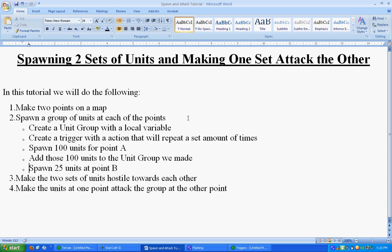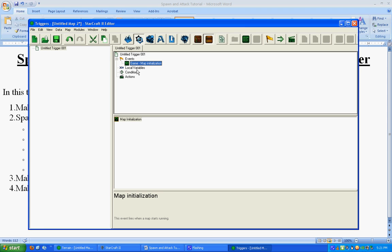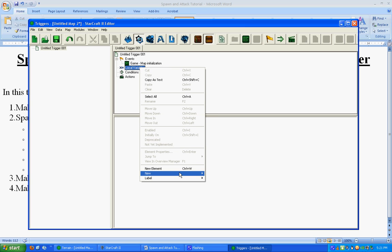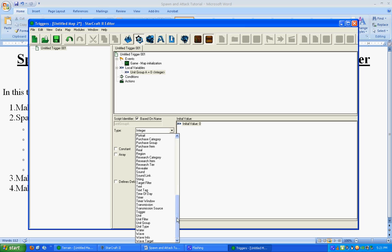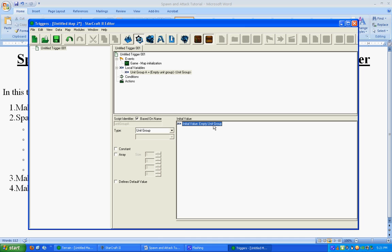Next we're going to spawn a group of units at each point. To do that, we need to create a unit group with a local variable. Down here you see Local Variable — if you right-click on it, go to New, then Variable or Control B — and I'm going to rename this variable Unit Group A. We don't want it to be an integer; we want it to be a Unit Group. We want that unit group to be empty, which is the default, so we're good.